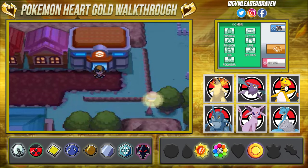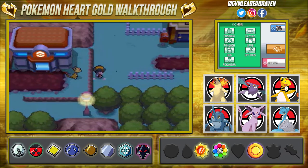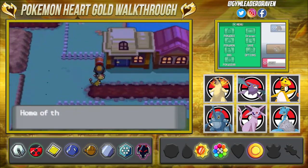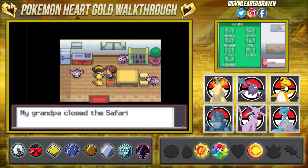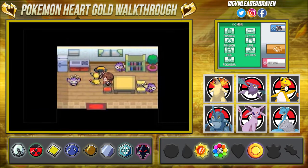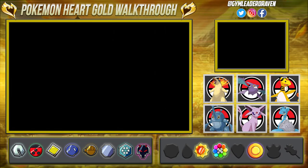What's up guys, it's me your host Draven, welcome to another episode of our Pokemon HeartGold walkthrough. I'd like to apologize about the last episode being cut off, but here we are in Fuchsia City, finding out about the Safari Zone, how it got closed down.